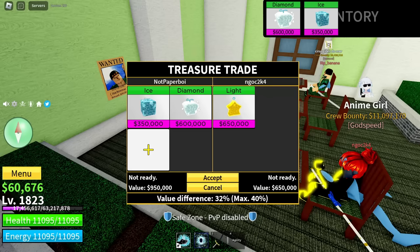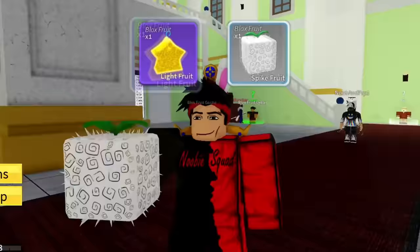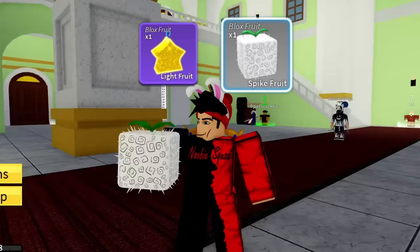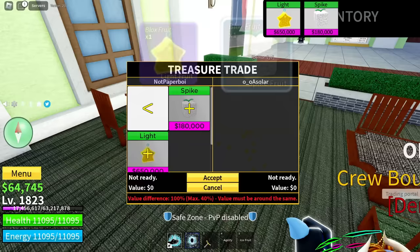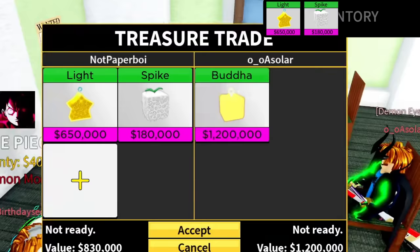I searched for a while and I found this huge W of a trade for my ice and diamond fruits. Why did he add a spike fruit? I have no clue why I did that, but that helps us a lot. Now we have the light and spike fruits, so let's go search for a trade.